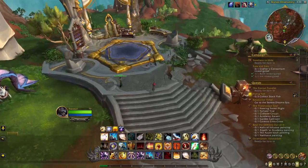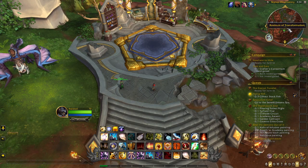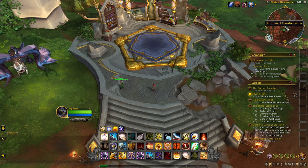The customization machine is called Rustrum of Transformation, and you know you are close to it when on the mini-map there is an image of a dragon.